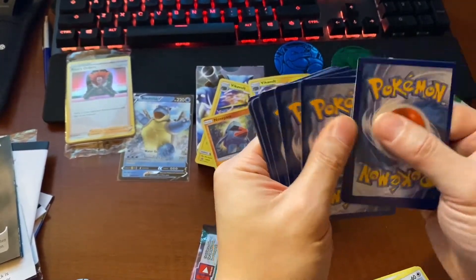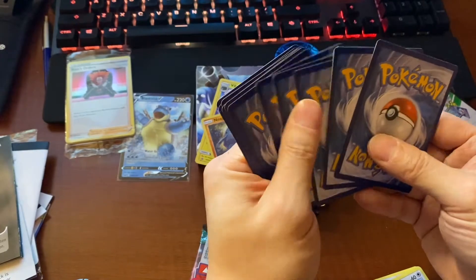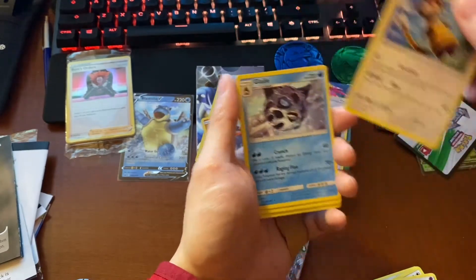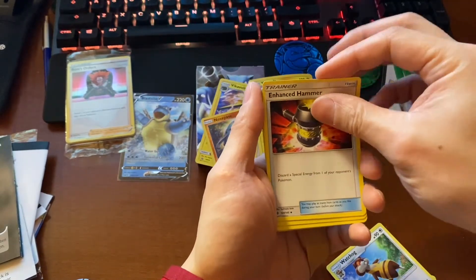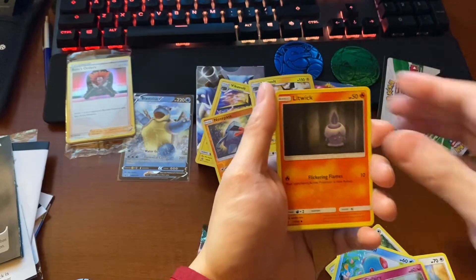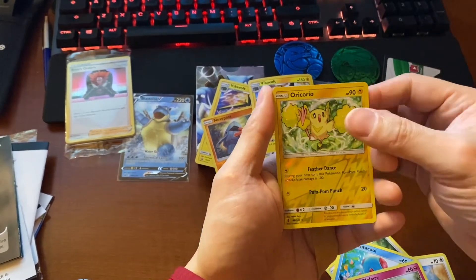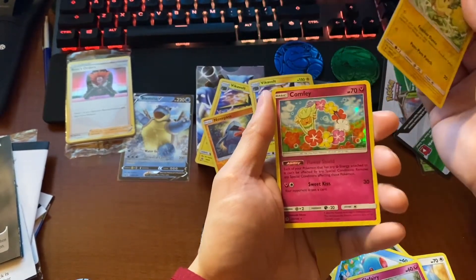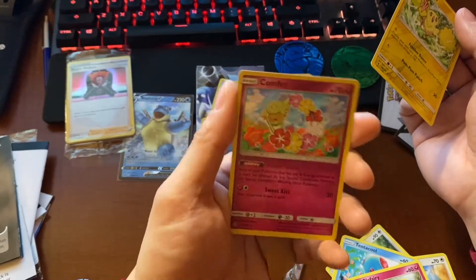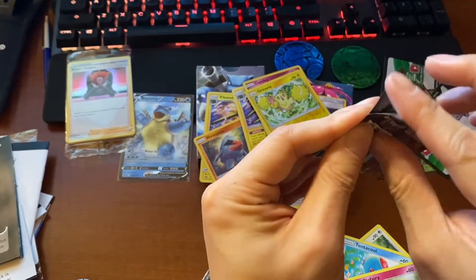One, two, three, four, five, six, seven, eight, nine, ten — nah, it's just one. Energy. Watchlock. Quietly. Enhanced Hammer. Castform. Tentacle. Cool. Glitwick. Gligar. Oricorio. Nice. Don't know what this is. Comfy. Cool. Yeah, this one's thick too — another eleven cards.